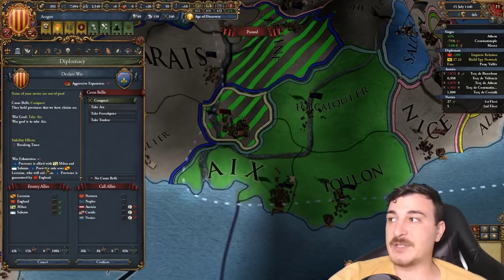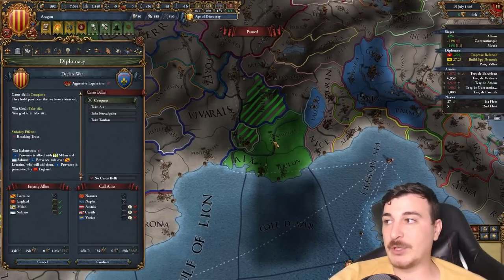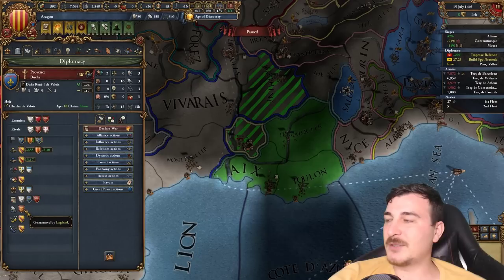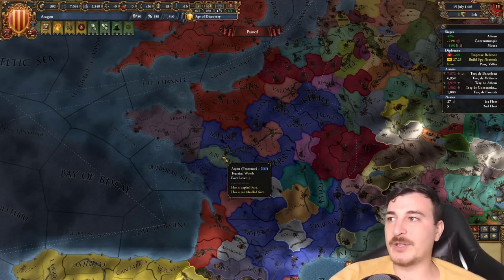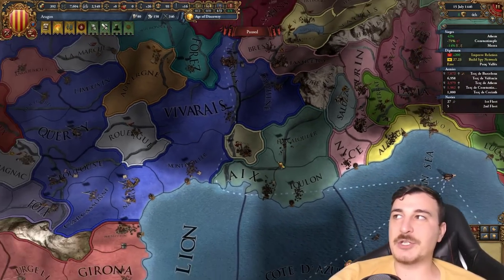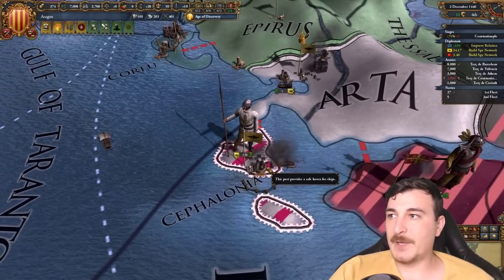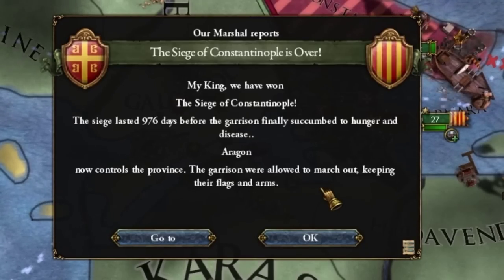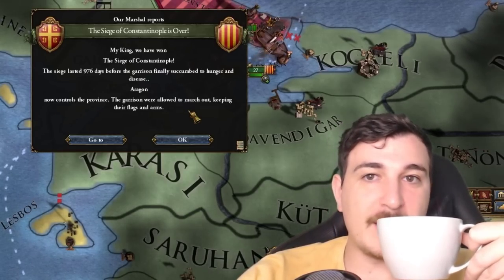Provence seems to be allied to the English — actually guaranteed by the English. It looks like it's because they got their alliance with France cancelled, so the English are worried the French will attack them. We'll be monitoring this situation. Also, with the Byzantine army wiped out, they can now take back their lands. It took a mere 976 days to take Constantinople — to be fair, that's because we were not actually getting any progress for the first 500 days of this war.